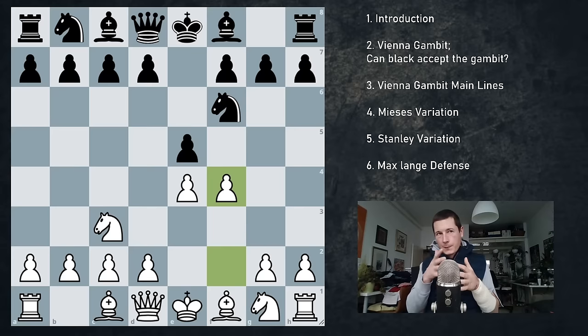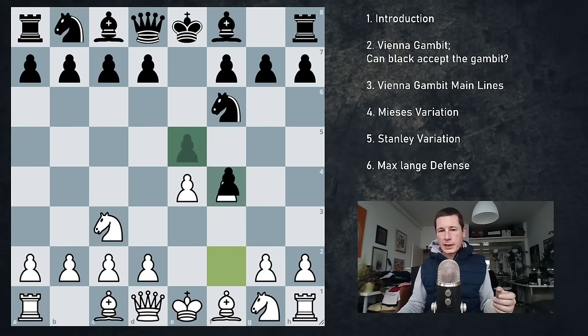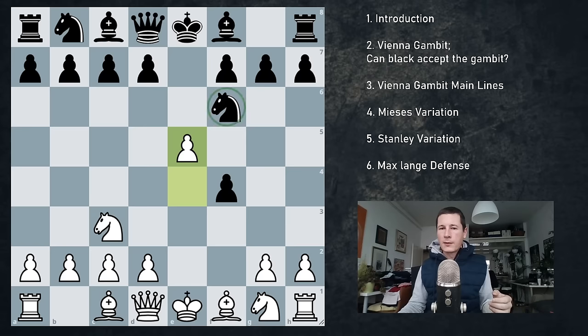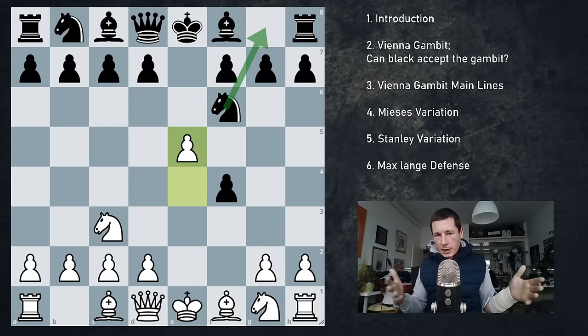The first thing we have to answer is what happens if black accepts the gambit. This is fairly similar to the king's gambit but there's a knight on f6, so most ideas with queen h4 aren't really dangerous — an improved king's gambit. Therefore the pawn cannot be taken. If the pawn is taken you can sign the score sheets and say 1-0. Why? We continue e5, the knight has zero squares, it has to go back. Once the knight goes back it's obvious we've won time, we have more space, and we're going to go d4 and recapture the f4 pawn anyway.